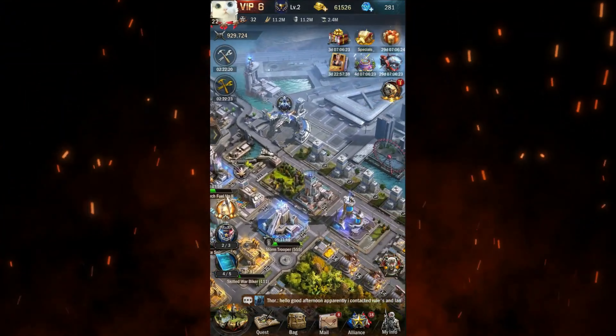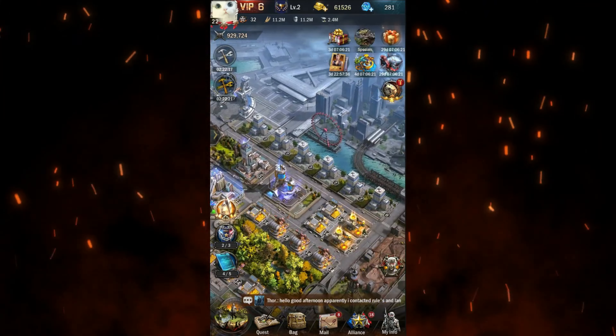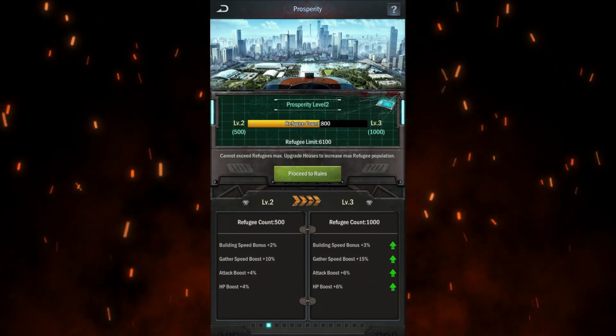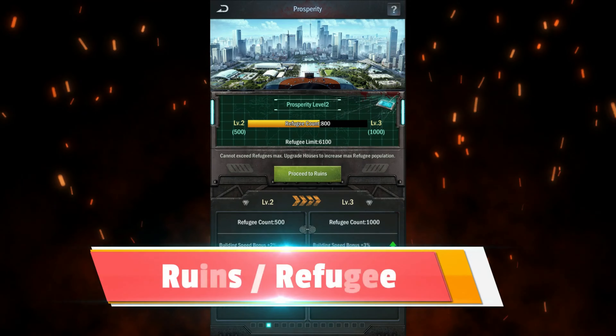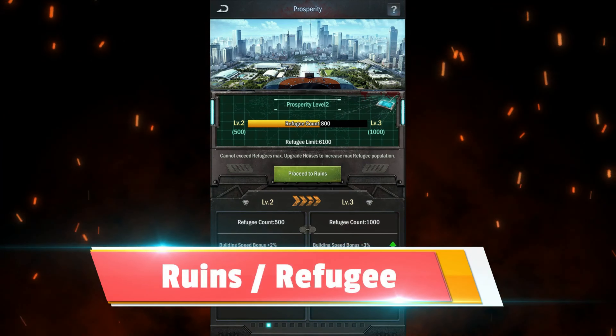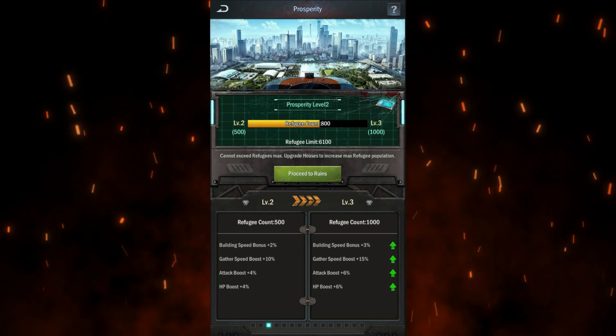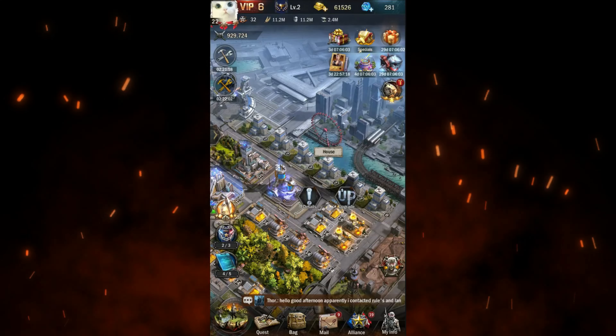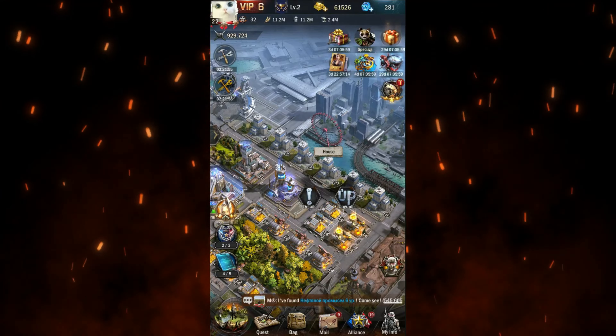Another method is the Refugees. The Refugees itself reduces the amount of building time needed, as you can see here. To do this, you go into the runes and do the runes daily. It will increase your refugees, and the more you have, the more reductions you will get. Keep in mind that you need certain buildings to allow more refugees to come in, and to earn them you need to go to runes.